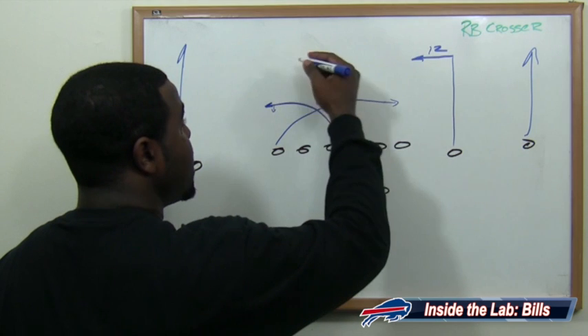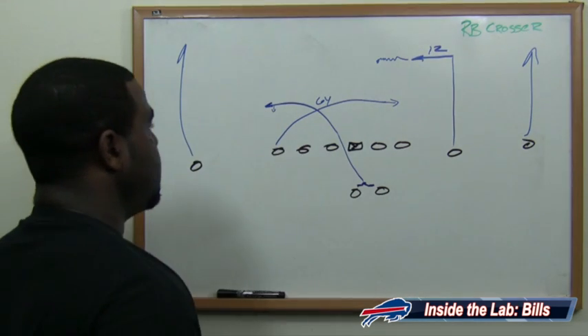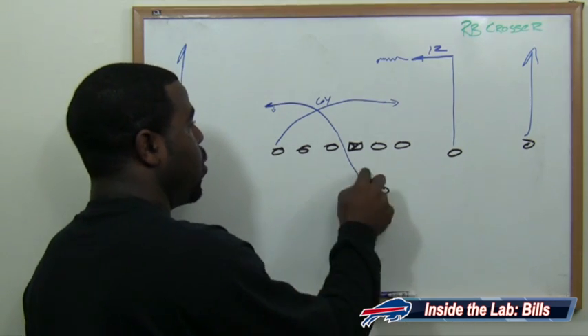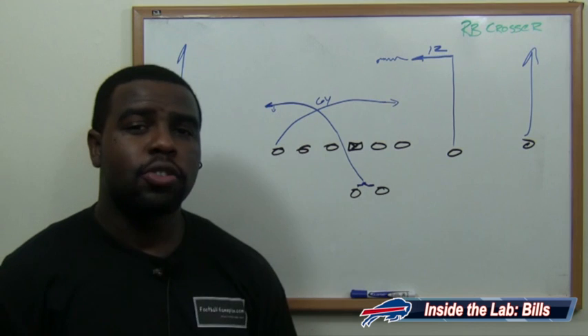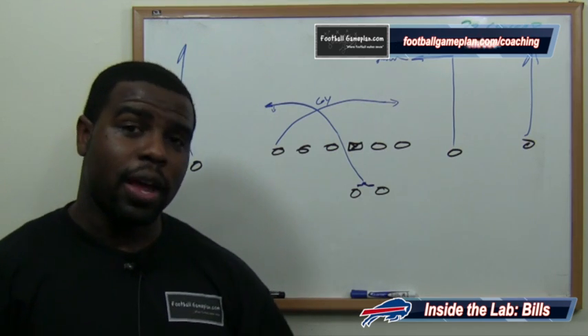Versus man, the receiver keeps running; versus zone, he settles down and finds the soft spot. EJ Manuel can quickly hit either the slot guy, the back, or the tight end. So he has those reads in place to take advantage of an overaggressive linebacking core of Carolina.